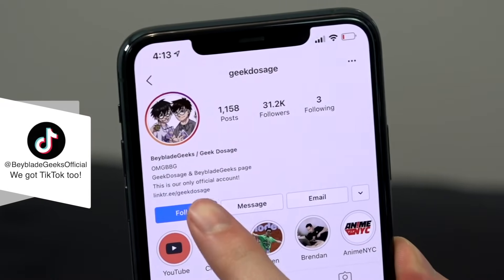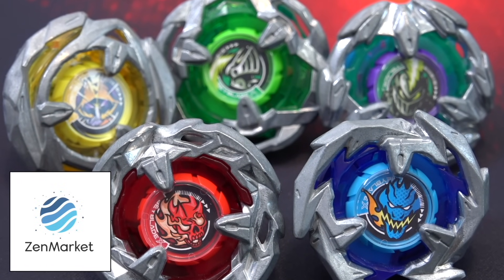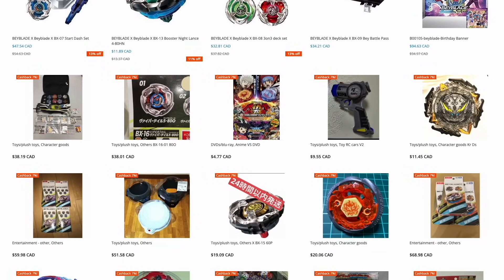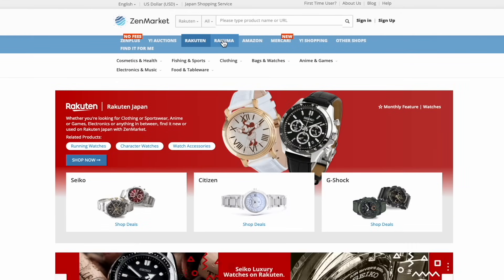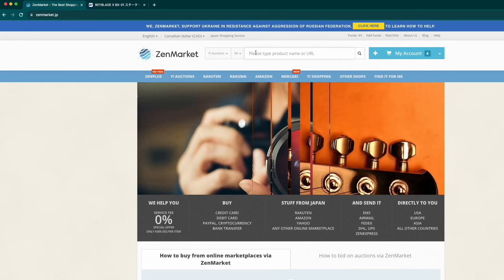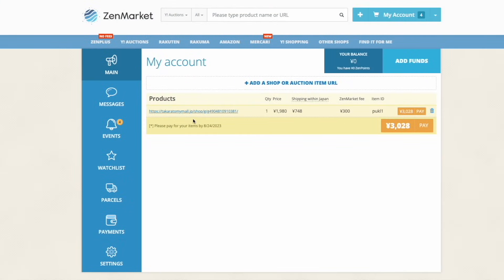Check us out on Instagram at geekdosage and on TikTok at BeybladeGeeksOfficial. Now if you're still looking for some Beyblade Burst products or you're trying to get into Beyblade X, check out our friends over at Zen Market. Find and purchase Japanese Beyblades and accessories that are only sold in Japan, as well as find rare bays available for less than what they go for overseas. You'll have access to over 10,000 stores including Amazon, Rakuten, and Yahoo Auctions. You can even purchase bays from official stores such as Takara Tomy Mall through Zen Market. Simply copy the item link and paste it into the Zen Market search bar to shop from stores not integrated into the Zen Market website.